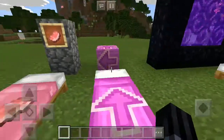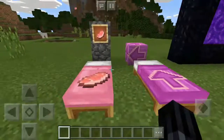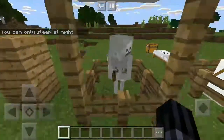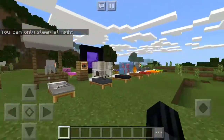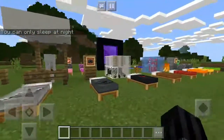The next one is the terracotta bed, and the last one is the raw pork chop bed — I can't really describe it. Anyway, these are pretty much all of the beds that will be added if you install this texture pack.